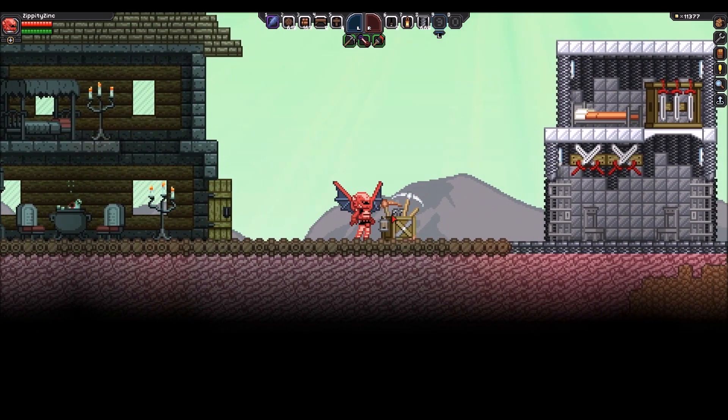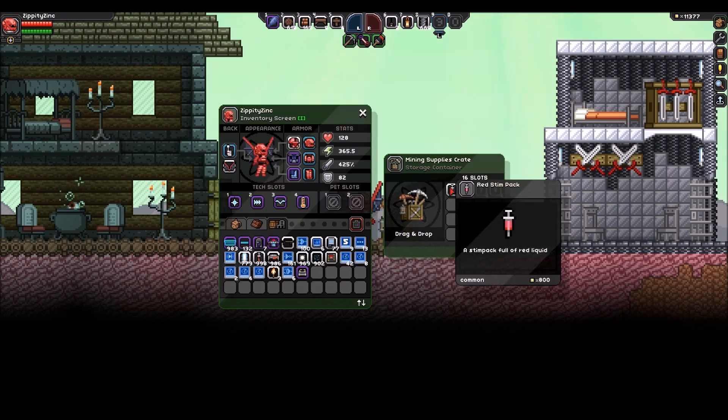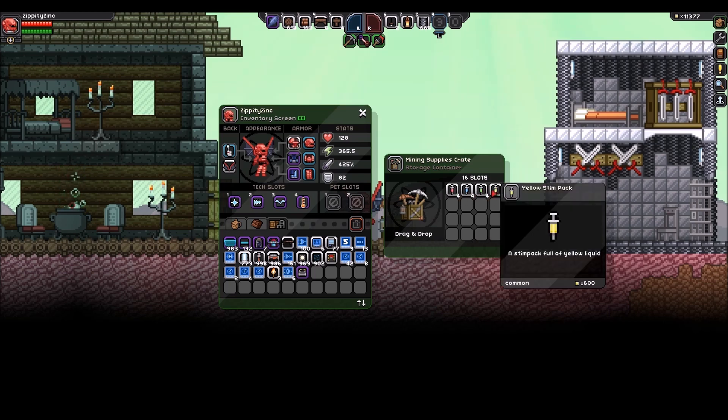Moving on over here, this is actually pretty cool — this is a mining supplies chest, a new item that popped up. More importantly is the stuff that's inside. We have red stems, blue stems, green stems, and yellow stems. These are regen, jump, run speed, and glow respectively.